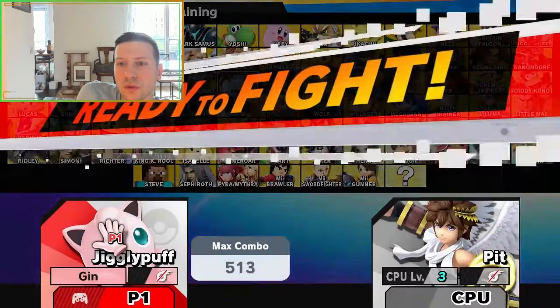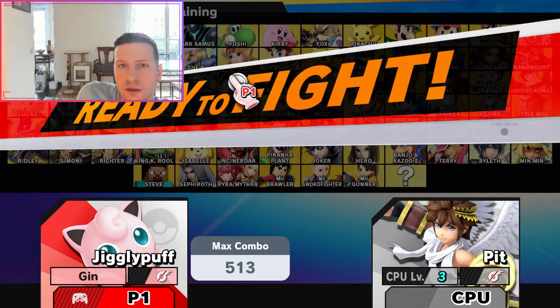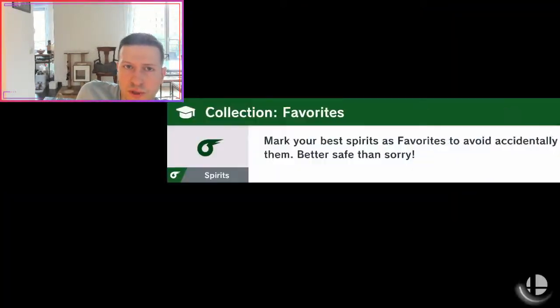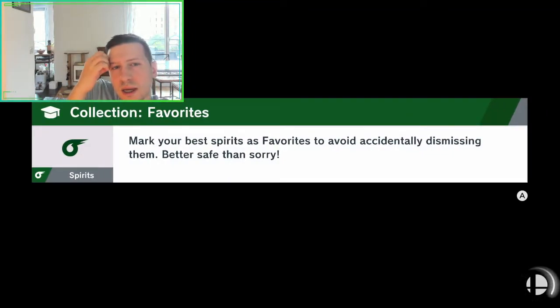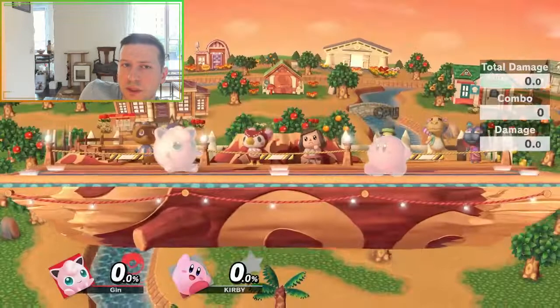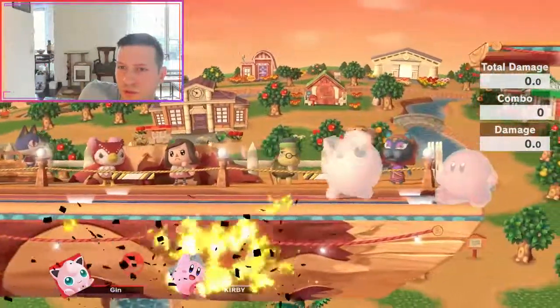Alright, let's do Kirby. I think I never talked about Kirby. Kirby has multi-jumps as well. What I've said about Pete applies to Dark Pete as well — they are very similar.